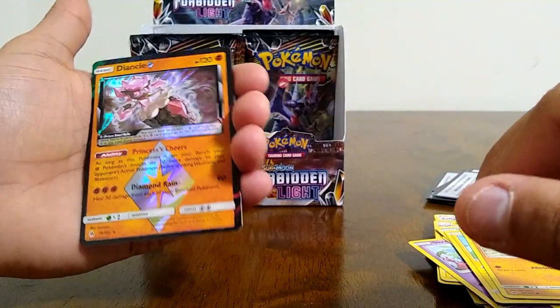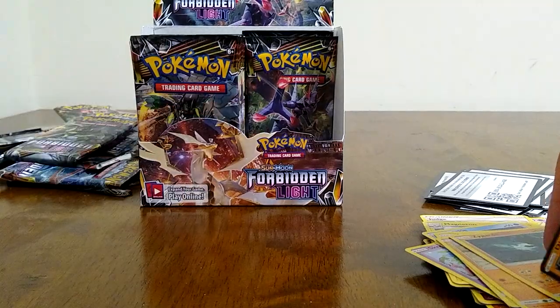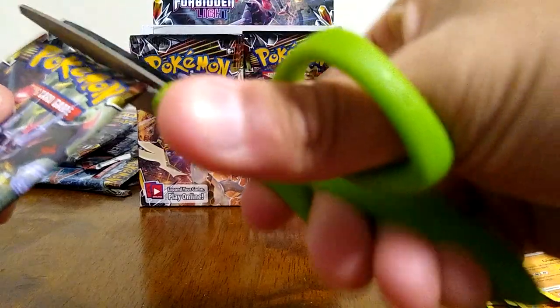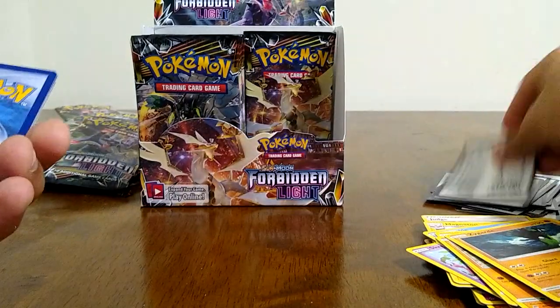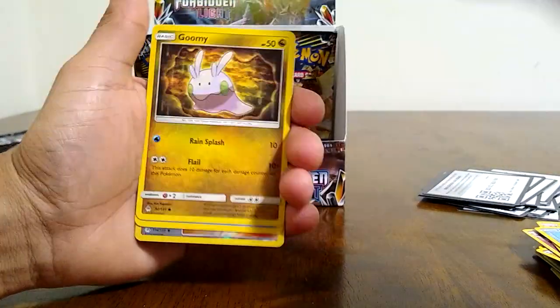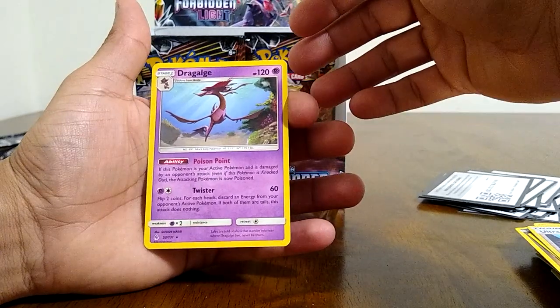Oh look at that — a prism star Diancie! Very good ability there — gives your fighting Pokemon 20 more damage on every attack they do. A lot of people used it with Hitmonchan and Hitmonlee — another annoying deck. The hit-and-run Hitmonchan where it hits you, deals damage, and with fighting energy tools that let you do more damage and the Diancie on bench allowing extra damage — it was so annoying. But I ran Reshiram-Charizard at that time so it was easier to knock them out quickly with Outrage.